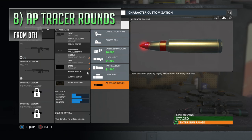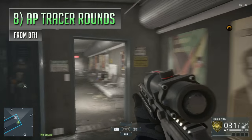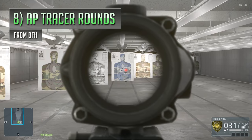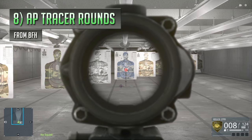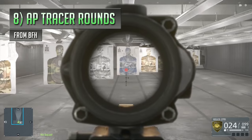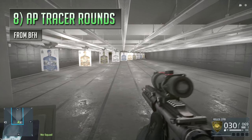It can sometimes make the weapon feel a bit trickier to use too, because those long, cloudy red tracer paths can be seen by yourself too in ADS, sometimes getting in the way of your view and making you feel like you're using a Star Wars blaster. And with the AP rounds acting as an accessory, that also means you won't be able to equip other stuff that might be more useful, like an extended magazine, laser sight or a stock, helping to increase accuracy and reduce spread.